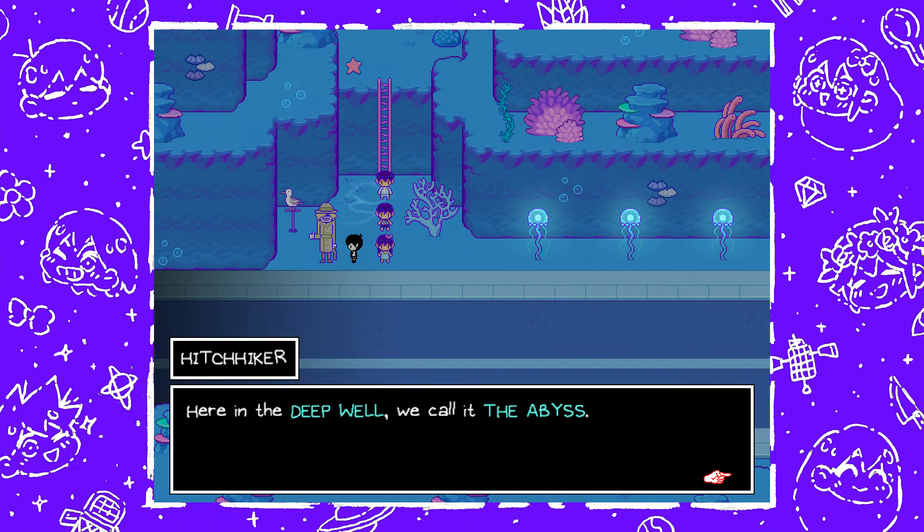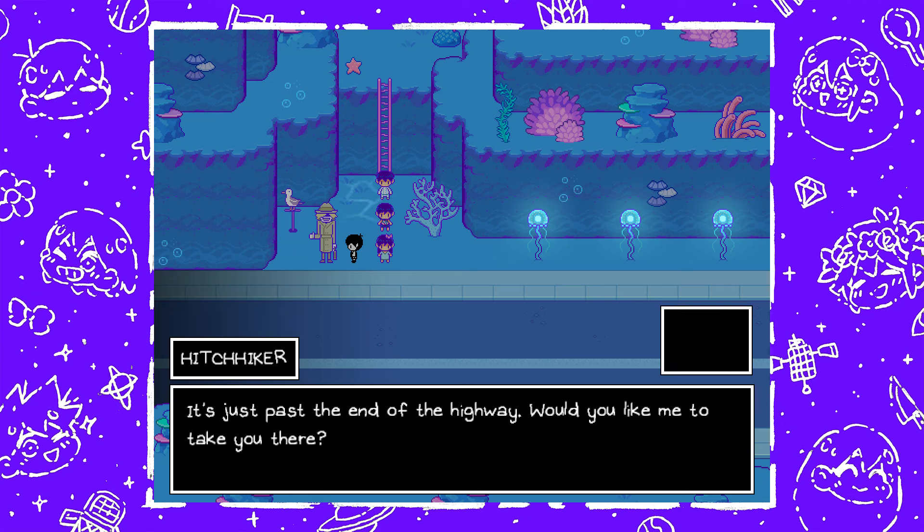Finally, the Z key is found at the entrance to the Abyss. It's only accessible in the Hikikomori route.